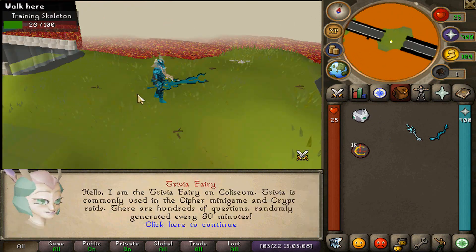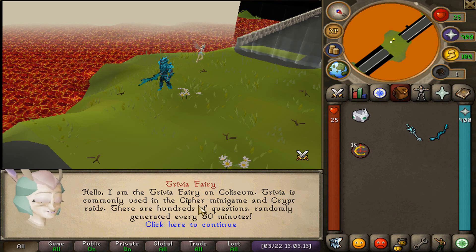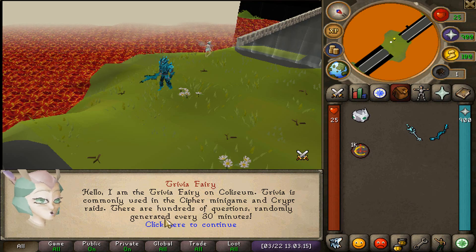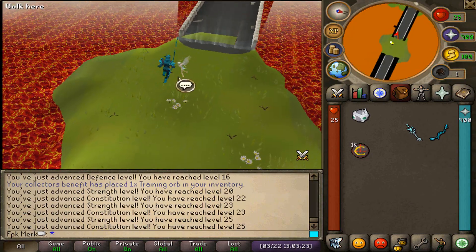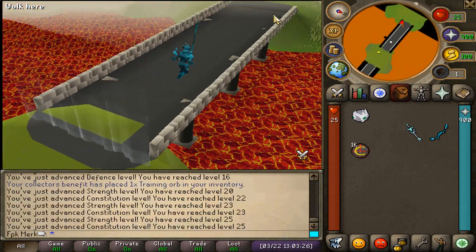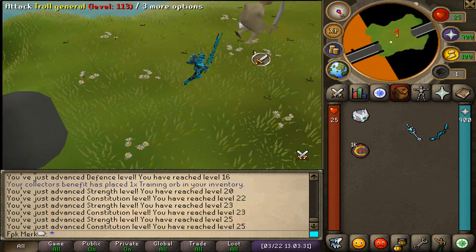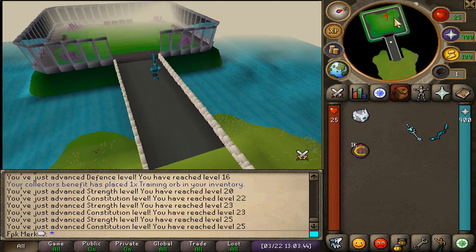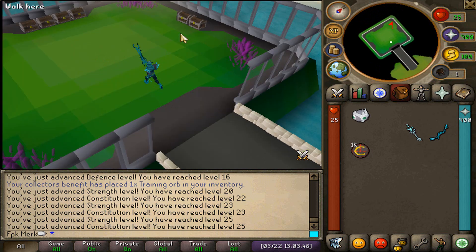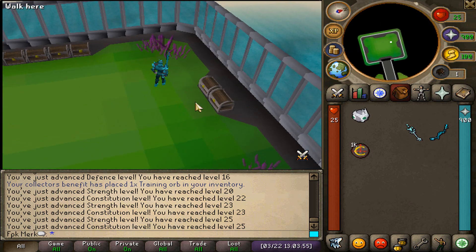In the next room there will be a Trivia Fairy. She says: 'I am the Trivia Fairy of Colosseum. Trivia is commonly used in the Cypher minigame and Crypt Raids. There are hundreds of questions randomly generated every 30 minutes.' You will want to complete the Trivia to move to the next room, which is going to be the boss room. After you kill the boss, you can open a chest in the next room and get a draining key, then open the draining chest for some nice starter gains.